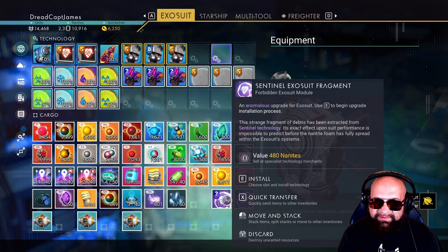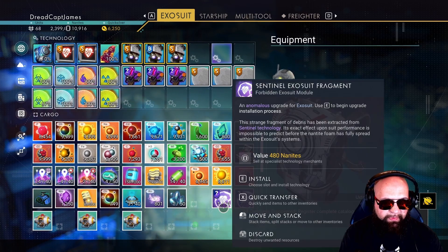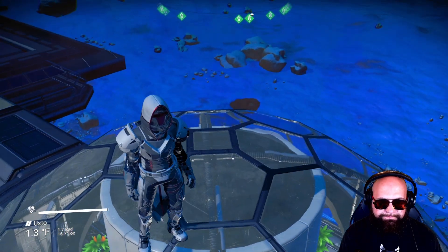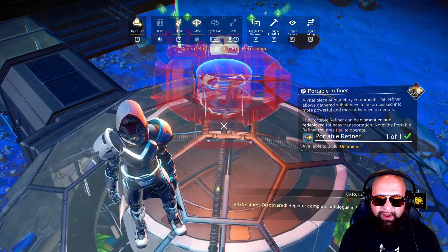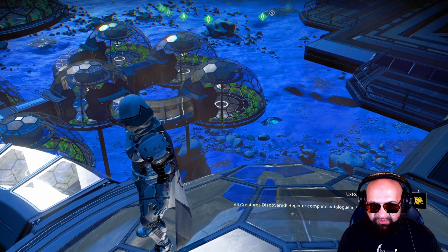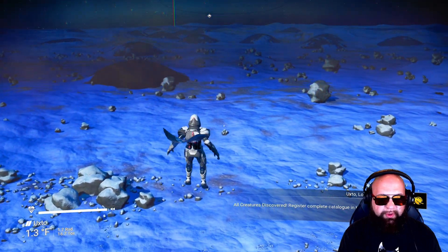Let's take this sentinel exosuit fragment — we have one of them right here. So we know we have one. Here's how this wonderful little trick works. I need to get away from the base because this is technically the base I built on my PlayStation 5 and here we are on my computer, so I don't have edit permission here. Let me get away from the base real quick.